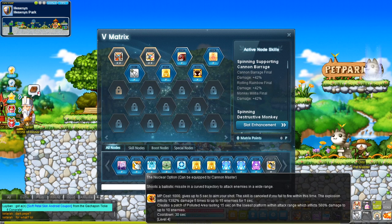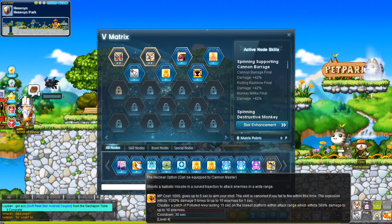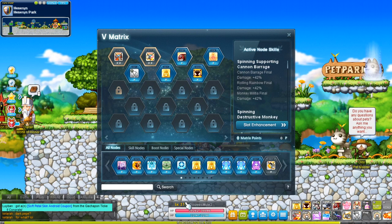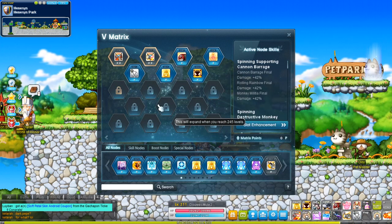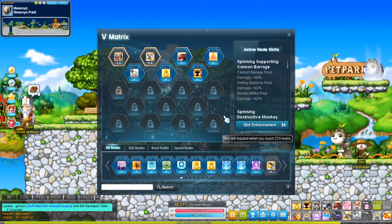Actually no — the only boss I used the nuclear option for was Chaos Papulatus. It was just a little too difficult on a level 2.11 character that's hardly geared to do Chaos Papulatus without an iframe. It was too difficult.